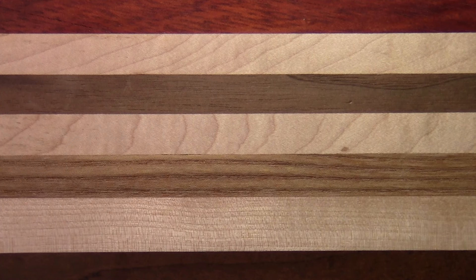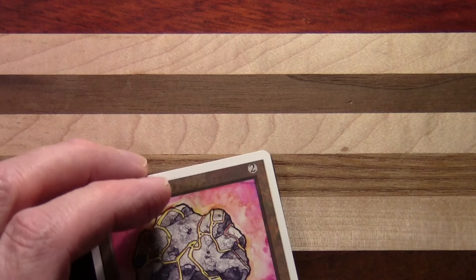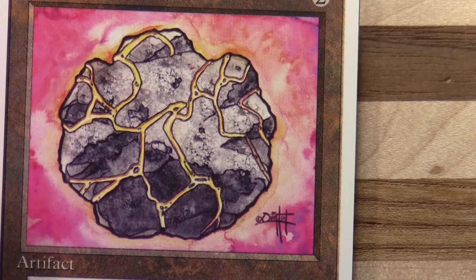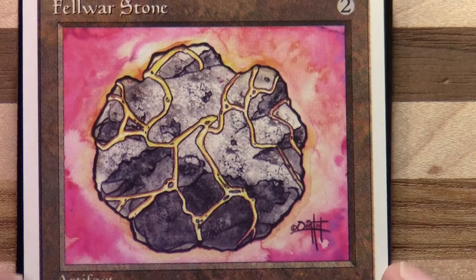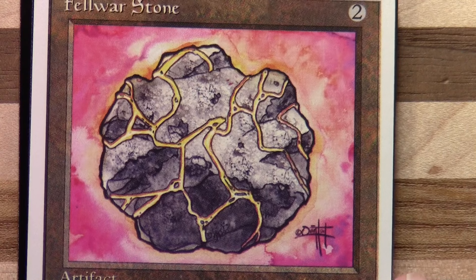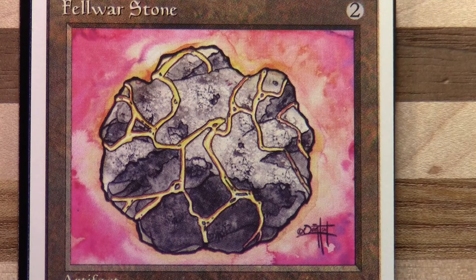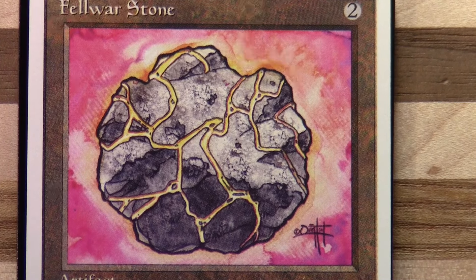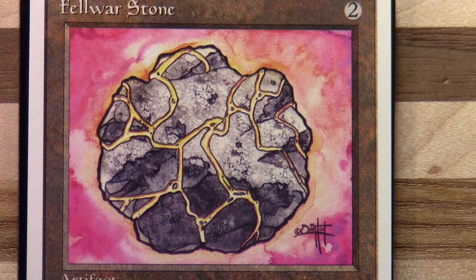You'll notice with all of those they all have interesting utility on them that would fit into any deck. So let's zoom in and now take a look at what we can actually see artwork-wise. So, fairly simple piece of art there for Fellwar Stone, but there's something about the look of this one — the original artwork. I like the sort of watercolor look as well.